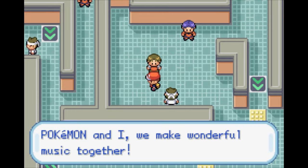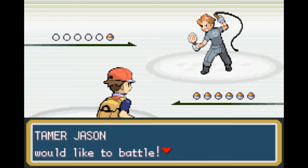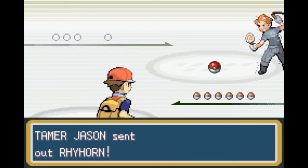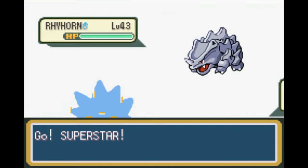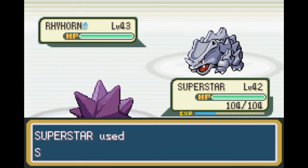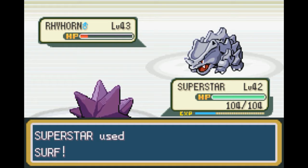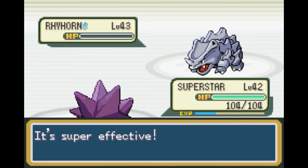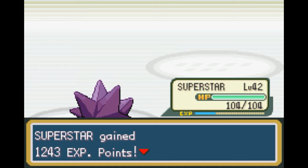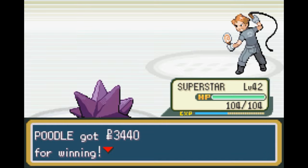Pokémon and I, we make wonderful music together. Rhyhorn at level 43 — you could have evolved this poor dude into a Rhydon by now, but oh well. Not that much experience, but okay. You are in perfect harmony. And we got 3,400 for winning — I'll take it.